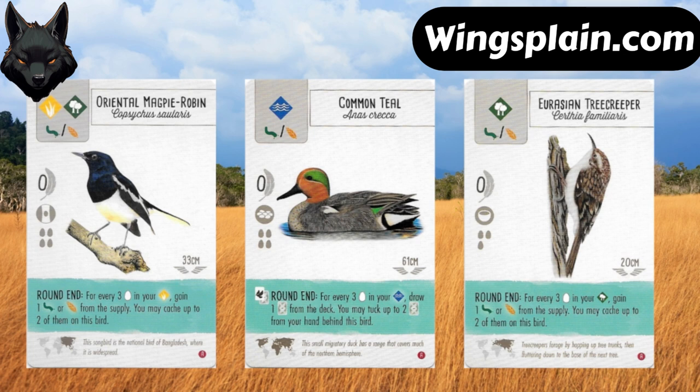Common Teal has an easier time acquiring eggs than the Tree Creeper does, because we have a host of tuck-lay birds that can go into the wetlands, such as Red-winged Blackbird, Yellow-headed Blackbird, Mourning Dove, Green Pheasant, and Red Junglefowl — all good examples of wetland egg-laying birds. But the teal does have the same problem as the Tree Creeper in that it stands in the way of really the best wetland engine you can put together, because that teal power just isn't going to trigger every time you run your wetlands.